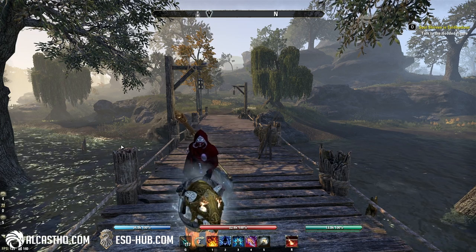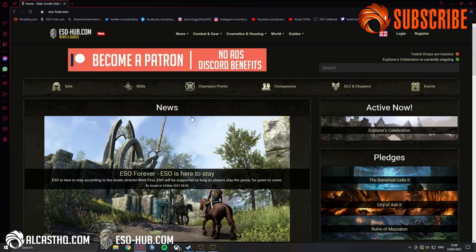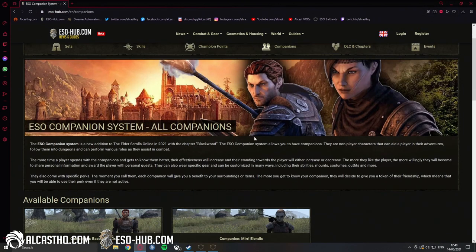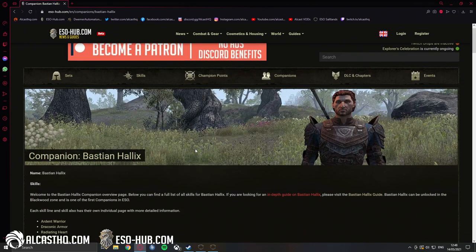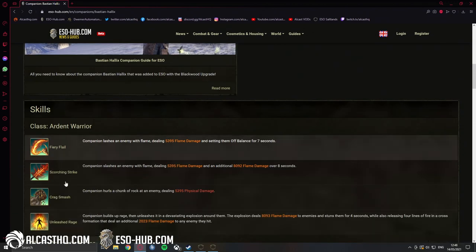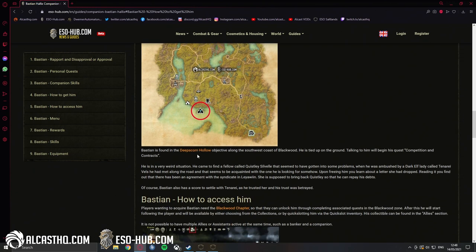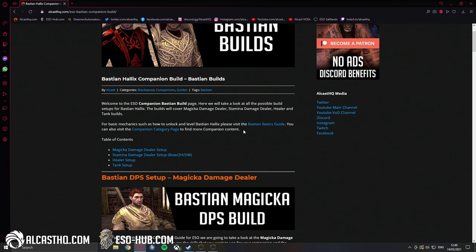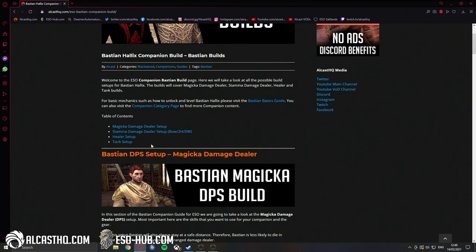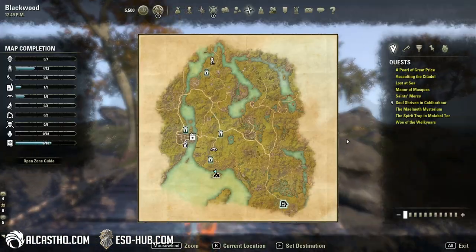Welcome ladies and gentlemen. Today we're going to check out how to find and unlock Bastion, one of the two companions that launched with the Blackwood chapter. On eso-hub.com, in the companion section, you can find everything related to these companions as well as skill lines — all the skills Bastion has. There are also builds on eso-hub if you're looking for Bastion builds: Magicka, Stamina, Healer, or Tank setups. Link in the description below.